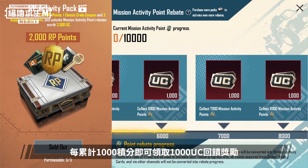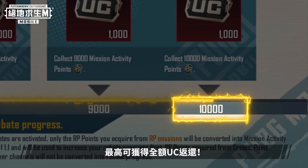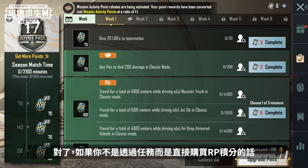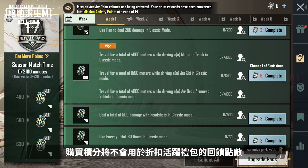Every 1,000 points can be used to claim rebate rewards worth 1,000 UC, so you'll be able to get all your UC back. Note that if you purchase RP Points directly instead of earning them from missions, those purchased points won't be converted into rebate points for the Activity Pack.